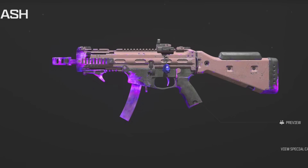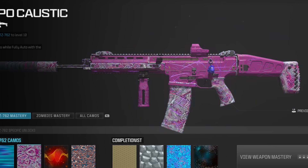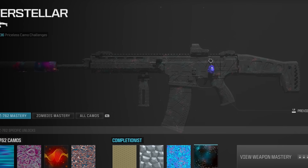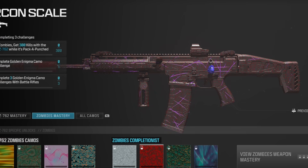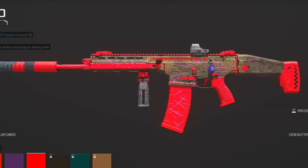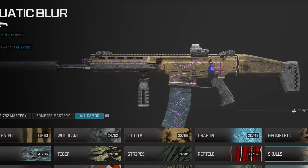Next up, here are camos on the MTZ blueprint to give you an idea of what it would cover. I like that the purple scratch marks are still visible. There's Gilded, Forged, Priceless, and Interstellar — ah, if the purple had shown through on Interstellar that would have been really nice on those scratches. Here are the Zombies mastery camos — yeah, that would have been nice. Some bold colors — pretty decent. And here are the event camos.